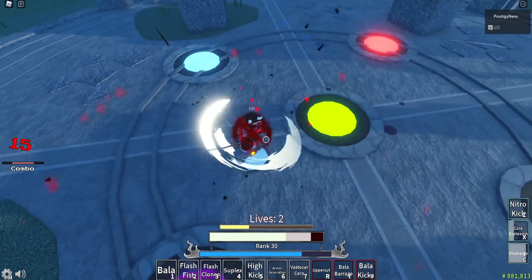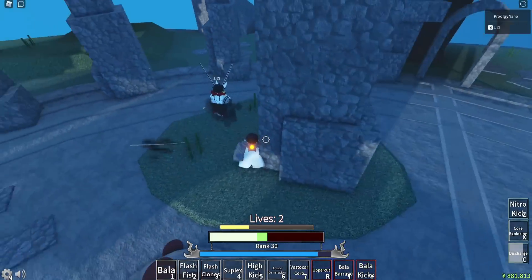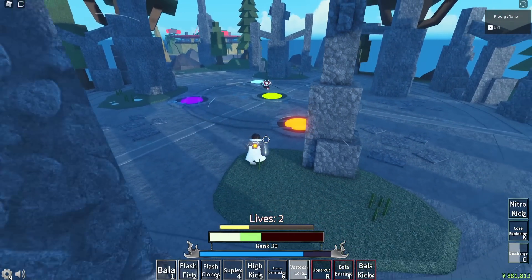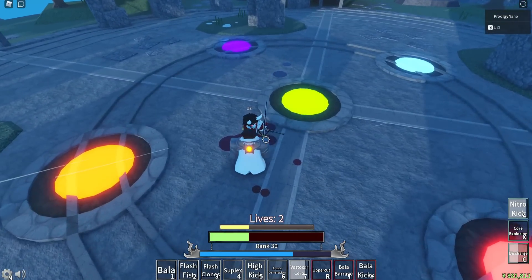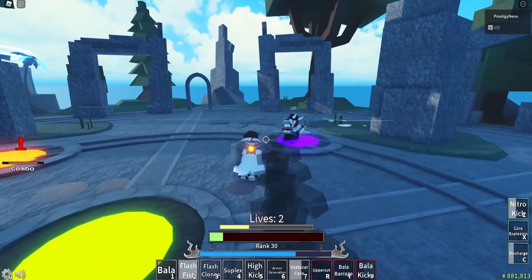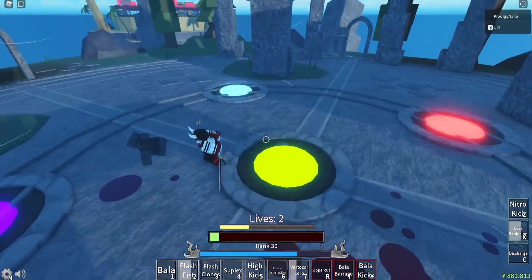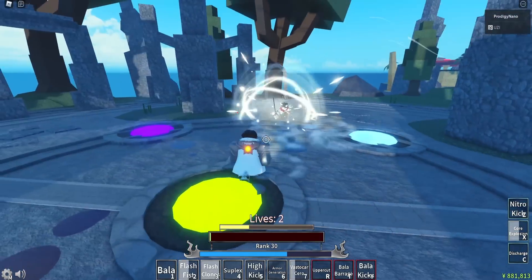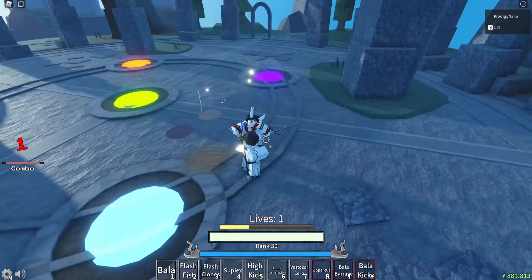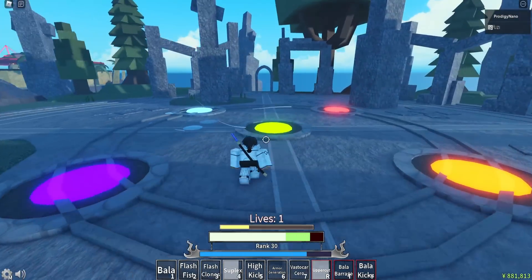I got this guy downloaded - he likes to always parry every time I get close. I'm going to abuse that. I'll Saril Beam him - nice. Get out of range of his Saril. The iframes on the Saril Beam are so good. He's farming my head. Flash Fist - there we go. Core Explosion. My Discharge is about to be up, I have to hit this. Let me Flash Clone out. I blocked that! Suplex him - nice. Uppercut and he's dead. Last life versus last life.